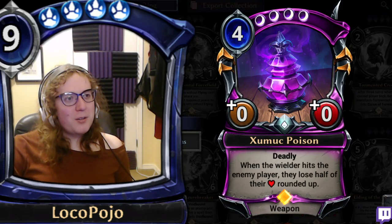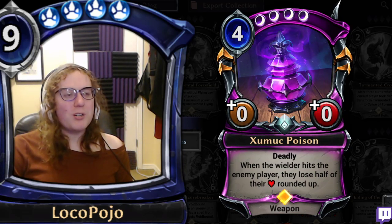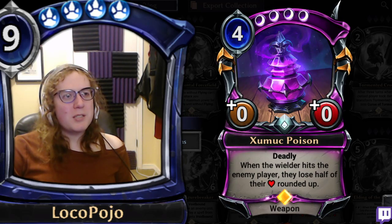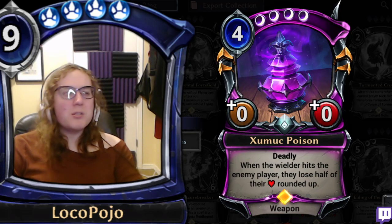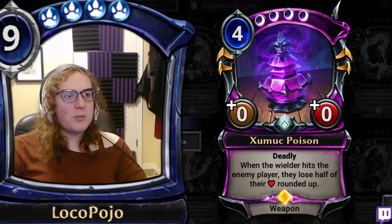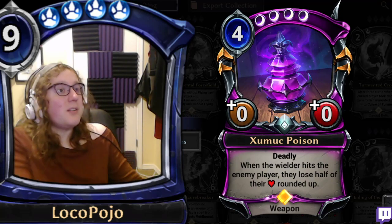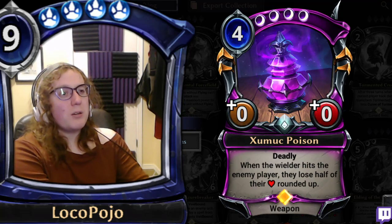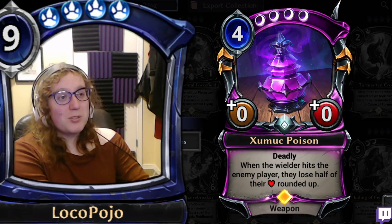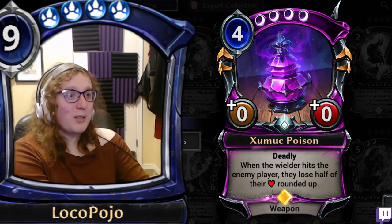Zumic Poison — Deadly. When it hits the enemy player, they lose half of their health rounded up. If you can do this twice in one round, that's a lot of damage for a four-cost card. I would normally put a card like this very low, because a 0/0 weapon is usually not tempo efficient. But if you throw this on something like an auto-tread, or a Shadowlands Tyrant — anything that's attacking and can deal damage — that unit is going to be really happy with this.